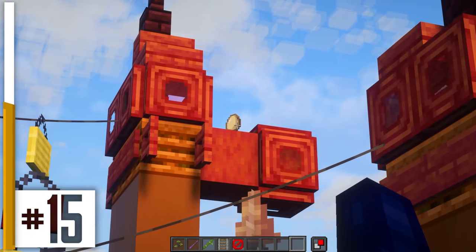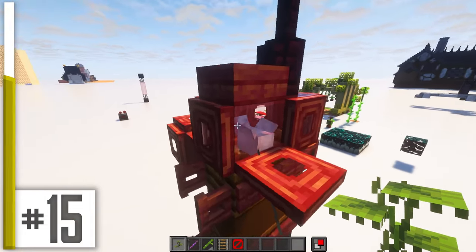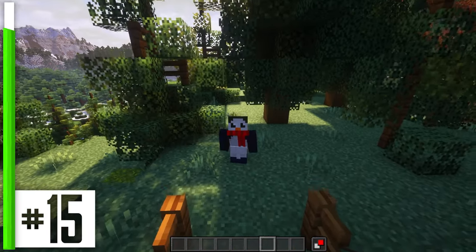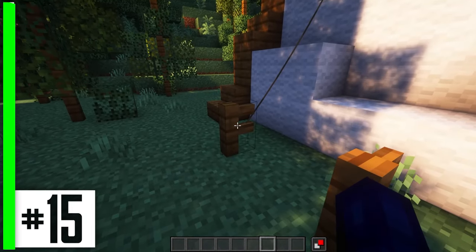Ignore the egg at the top — that's not part of the build. I've enclosed the chickens inside glass, which means that they're not gonna suffocate, but they're pretty hard to notice unless you're specifically looking for them. One of my favorite things to do with this is to make tents that are actually staked into the ground.